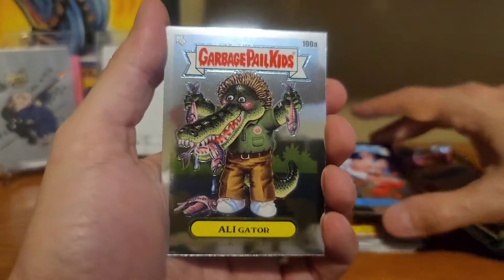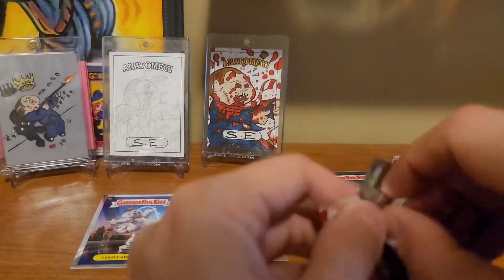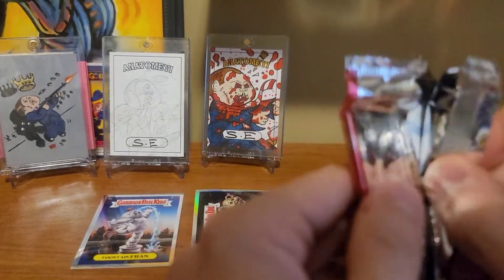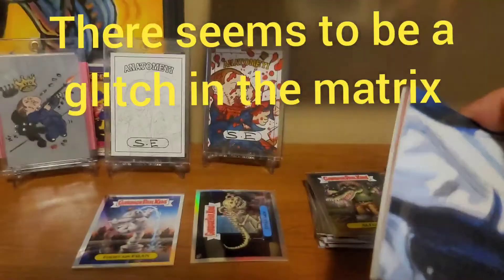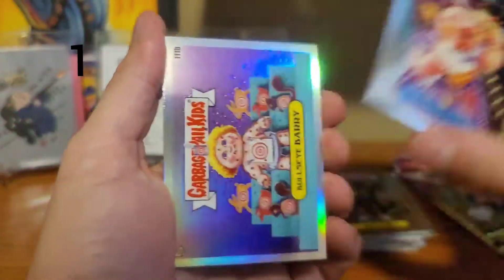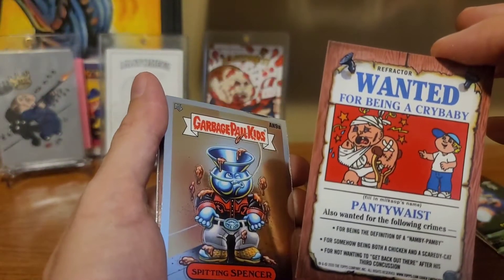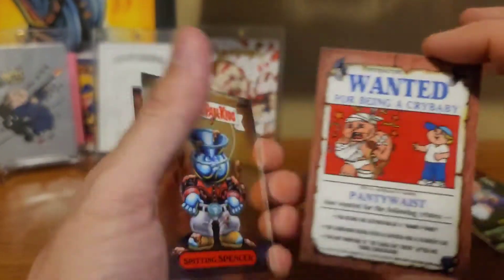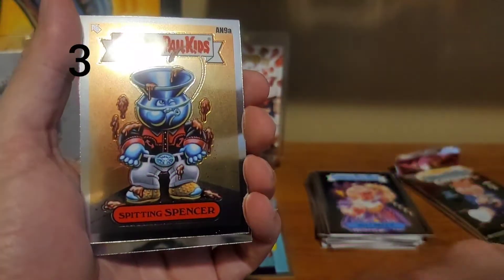Bruce Lee. Alligator. So was that our fifth hit? It is our fifth hit — so are we gonna get a sixth? That's the question. Jelly Kelly, Bullseye Berry. I see some rainbow sheen going on there, which can only mean one thing — refractor action right there.